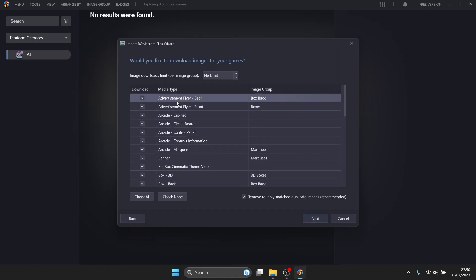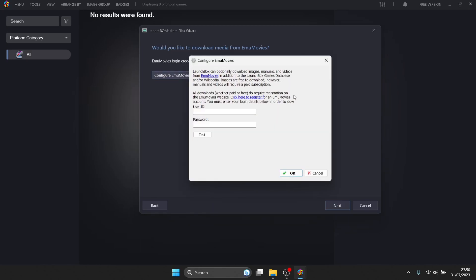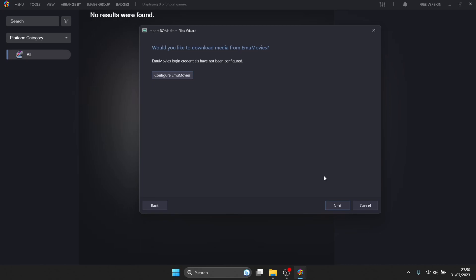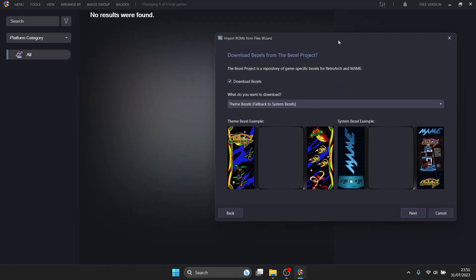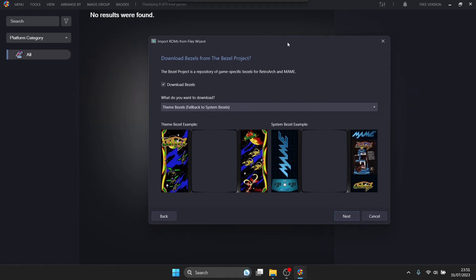The next part is choosing what artwork you want to download for your games. If you check everything it's going to put a lot of pressure on your hard drive, potentially taking up room you need for more games, so be wise about what you select. I'm going to go for everything and press Next. You can also configure EmuMovies — a separate website you can sign up with for free — just enter your user ID and password and press OK to get preview videos in BigBox. BigBox is an extra feature that gives Launchbox a full arcade aesthetic with large carousels — it's around £30 to buy.